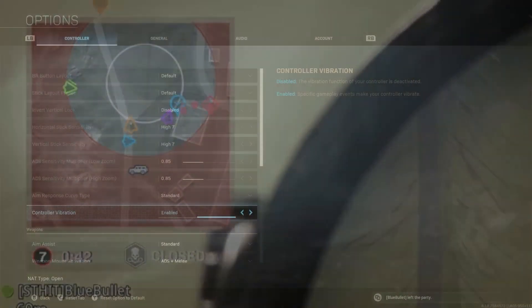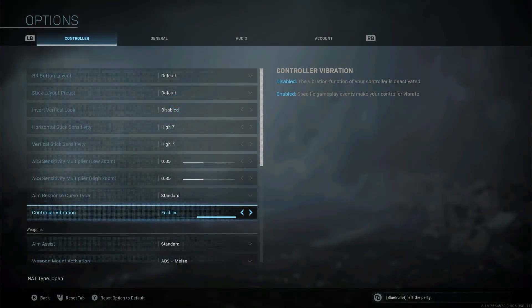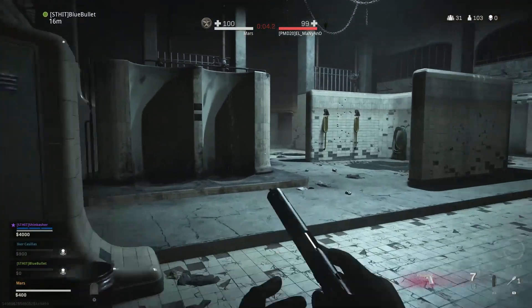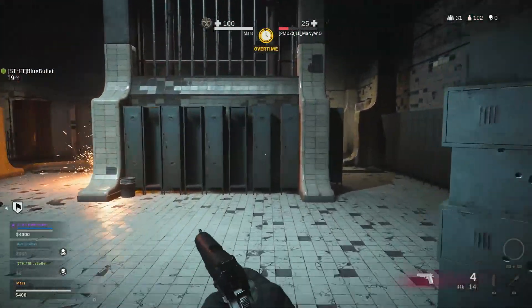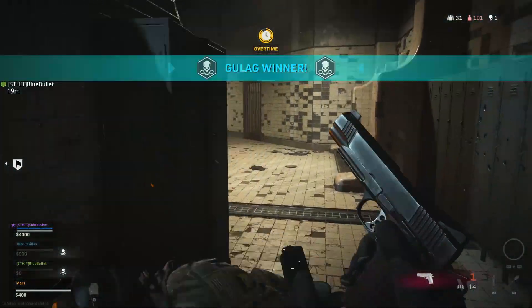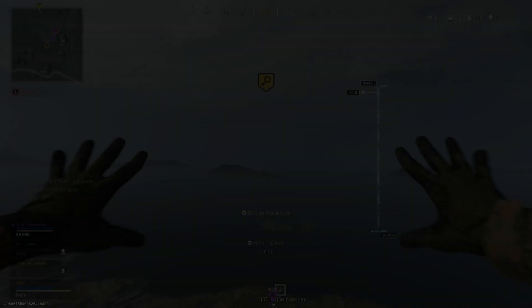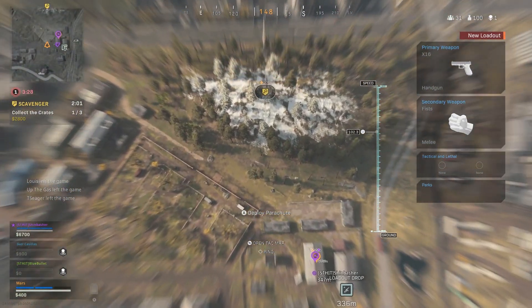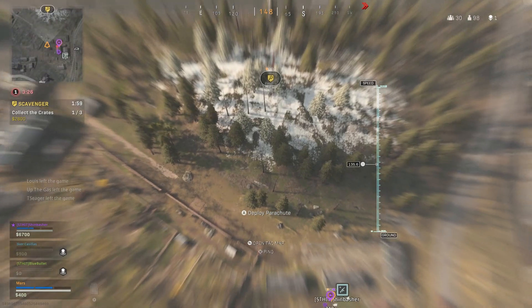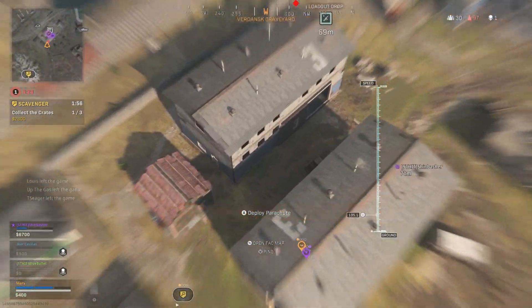A lot of players will be used to having controller vibration enabled — it's enabled by default — but if you disable this, it makes it much easier to focus on your target and make accurate shots when shooting at enemy players in Warzone. A lot of people think it isn't worth it, but if you turn it off and give it a try, you'll be hitting your shots a lot better and it's a lot easier to concentrate, so this is worth disabling in the settings.